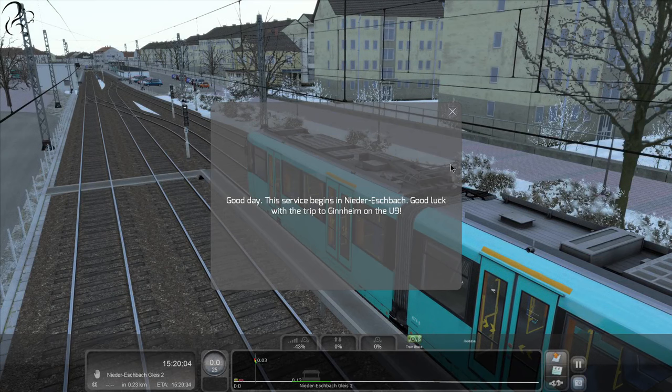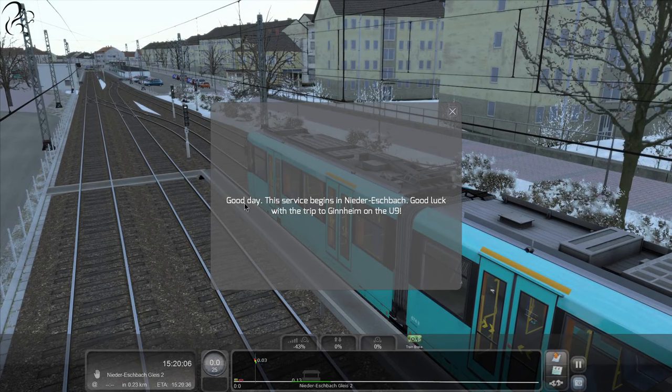Hi guys, Squirtle here. Today I'm going to drive on the U-Bahn line, which is in Germany. We're in Frankfurt and Main. The service begins in Nieder-Eschbach, and we're heading to Ginnheim on the U9. Here we go.